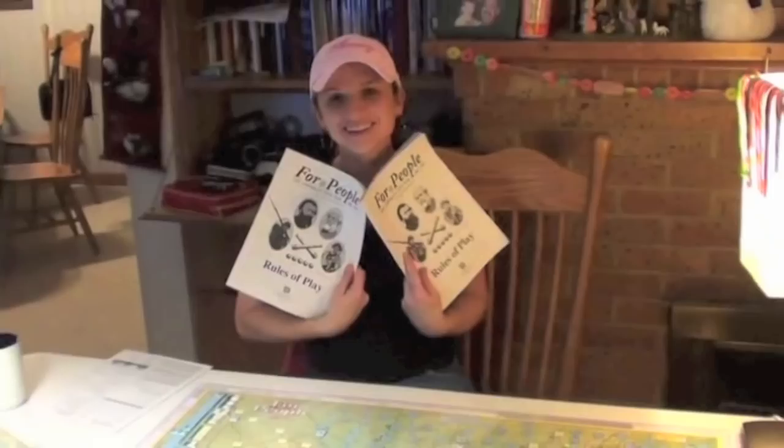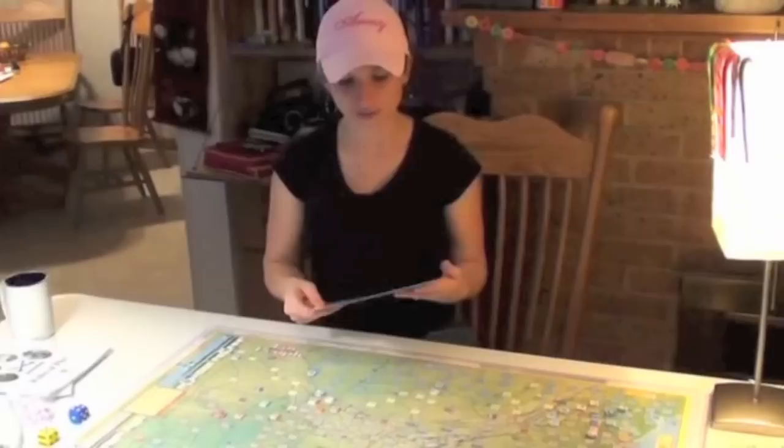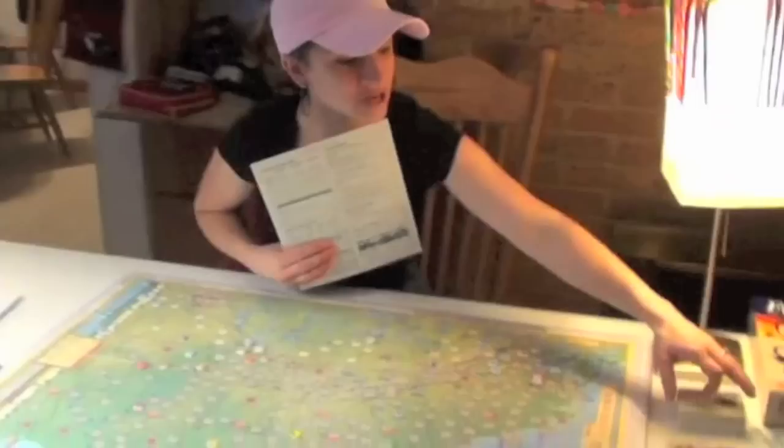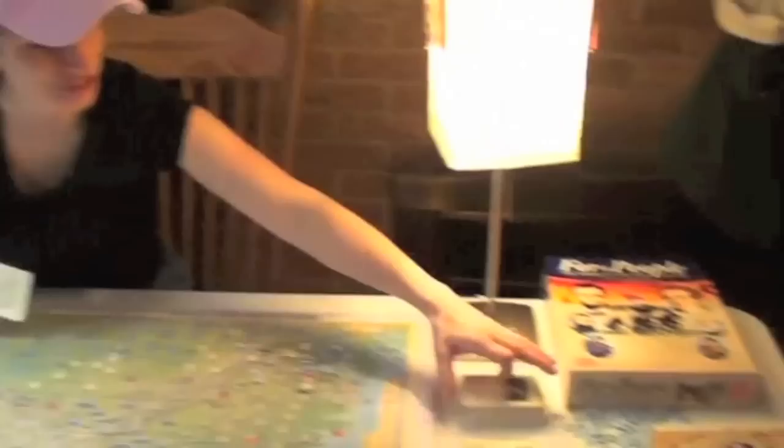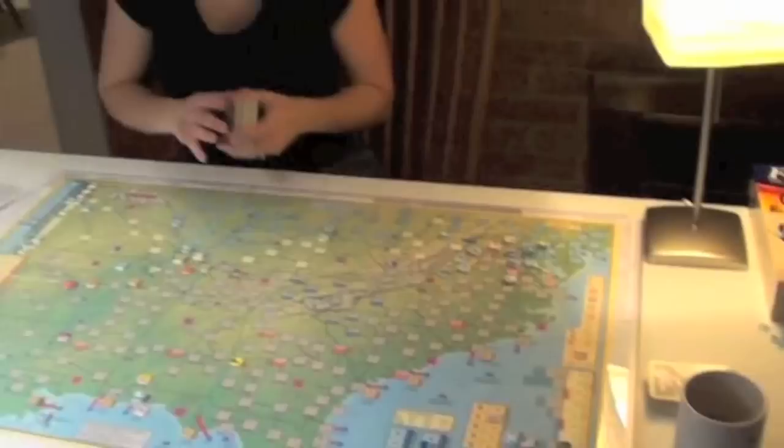Either way I recommend getting two rulebooks, because both of us are in it all the time — every turn Monica does it, and every time I pull off a good move she pulls out the rulebook to make sure it's legal, and vice versa. We also have a quick reference guide on heavy cardboard. The cards are super heavy — they're a little tricky to shuffle — and there are well over a hundred cards.